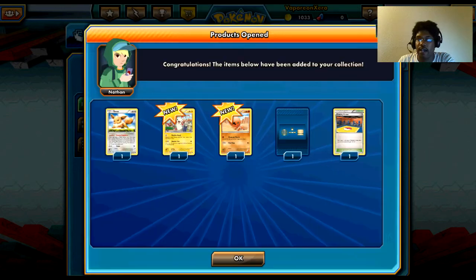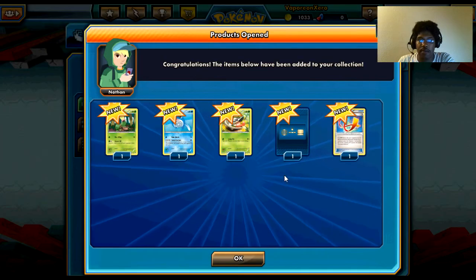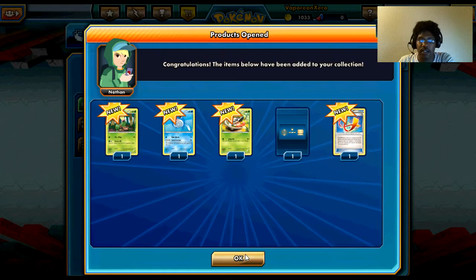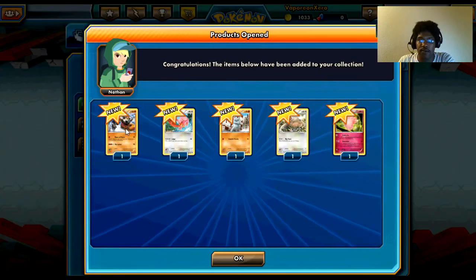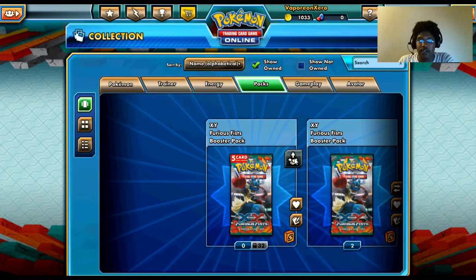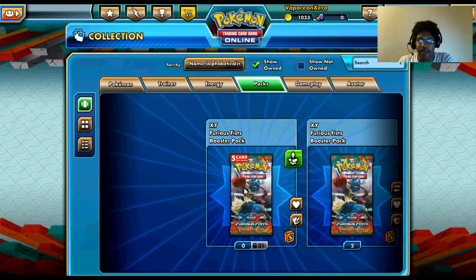I'm glad I got that — I need two more of those. Let's keep the packs going. Anything good here? Don't know what it is. Fable and Landers — pretty nice pack, too bad I can't trade any of it. Machamp — again, nice pack, too bad I can't trade any of it.